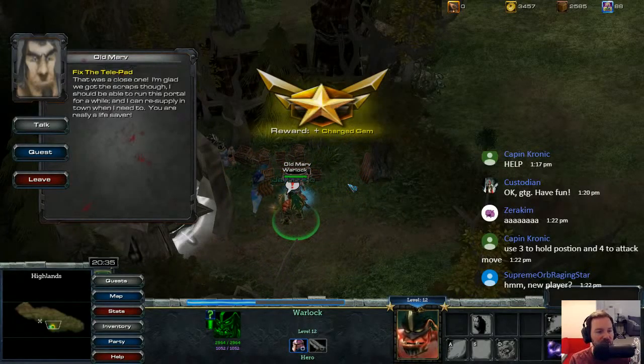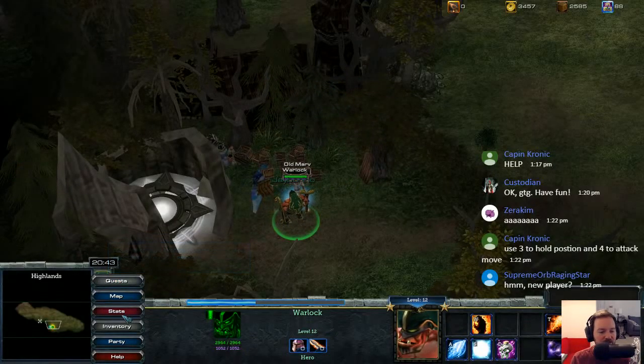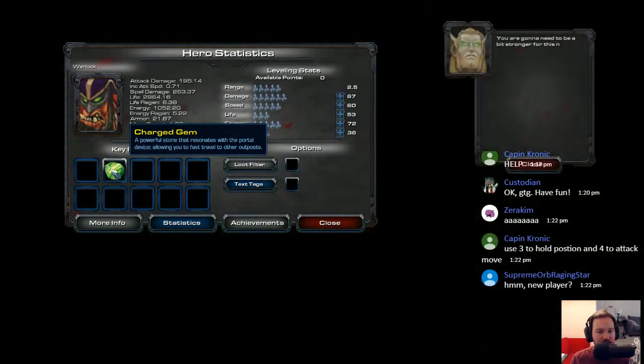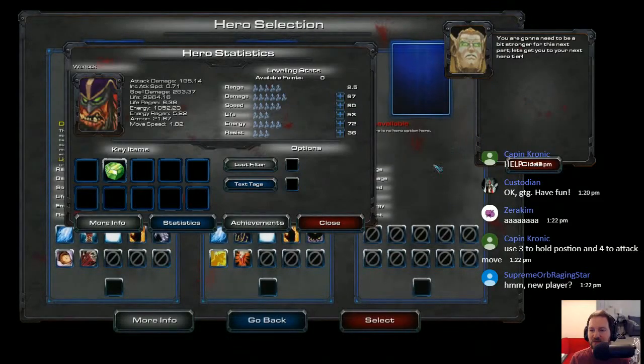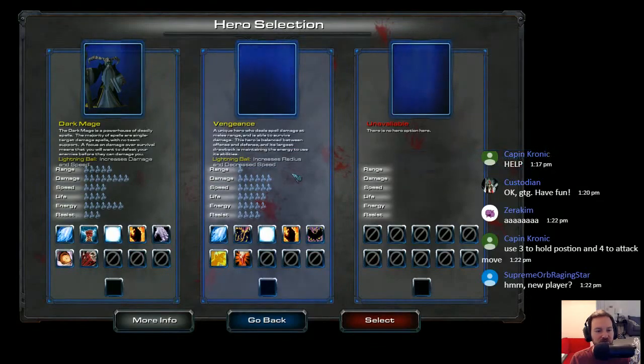That was a close one. I'm glad we got the scraps though. I should be able to run this portal for a while and resupply in town when I need to — you're really a lifesaver. Very nice. And then if we check our stats — you're going to need to be a bit stronger for this next part. Let's get you to your next hero tier. So we can go Vengeance or Dark Mage. Lightning Ball increases damage, increases radius and decreases speed. Let's go Dark Mage — Spell Critical Strike is awesome, I definitely want that. Actually I kind of like the idea of Vengeance — I assume it will appear when necessary. Let's try it.